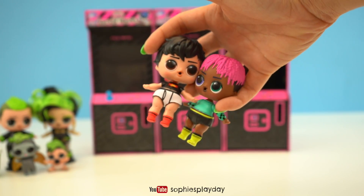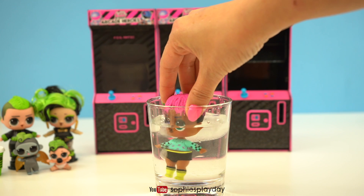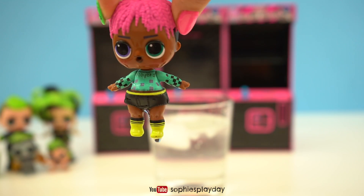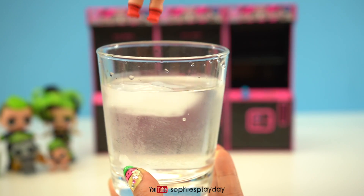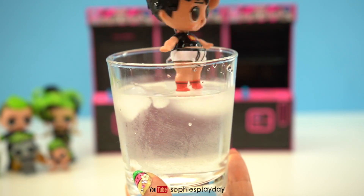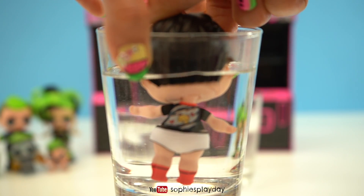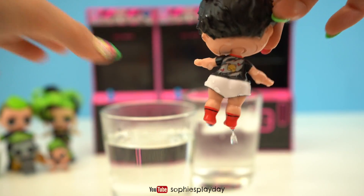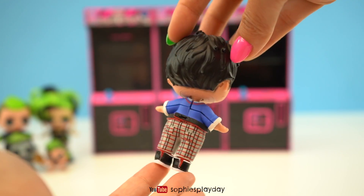I'm going to get some cold water so you guys can see the color change on these two. Got my ice cold water. His shirt changed color — it says player 1 on his shirt! That is too cool! Can you guys see that? It says player 1. And here is Fanboy's color change — he is not changing color in cold water so he must change color in warm water. Here's hot water. The back of his t-shirt changed color in warm water — there's a little kitty with hearts! Here is Fanboy all dressed in his cute little outfit.